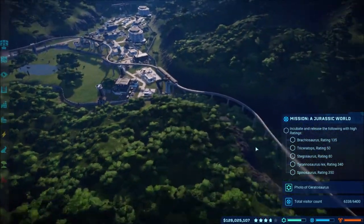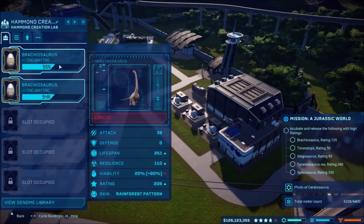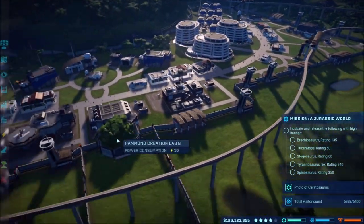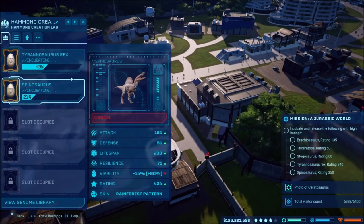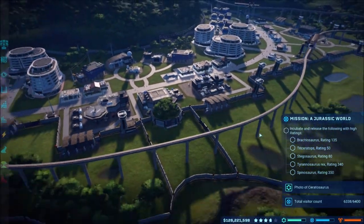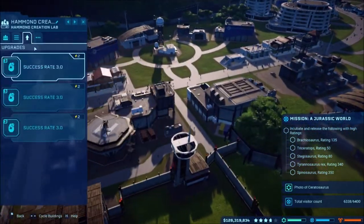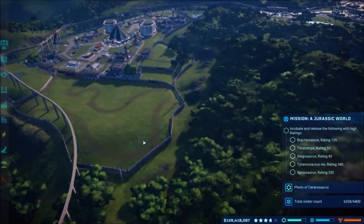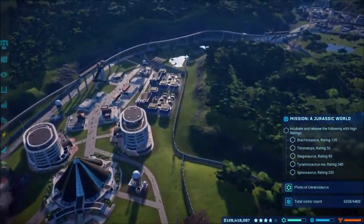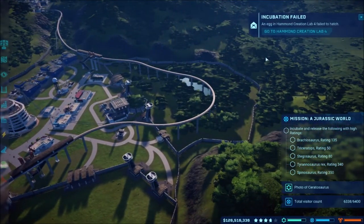Let's check our Brachiosaurus - which again I did not think about. 206 - wow, that's such a high rating, we only needed 135. These are probably the ones that are not going to work out. We have T-Rex of 390 which needed 340, and Spinosaur is okay. We are all good - the hardest one was the Stego that needed to be fixed. Now they are all incubating and we have complete success rate, up to 90%, so there's a much lower chance of failure. Then there's the Stego - how did the Stego fail? It still had to... Let's go to another Stego.